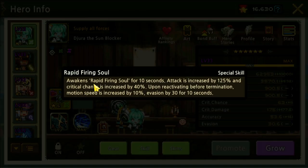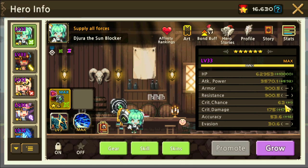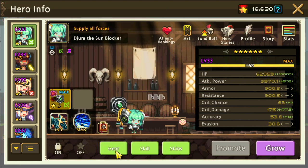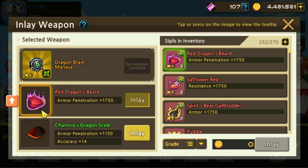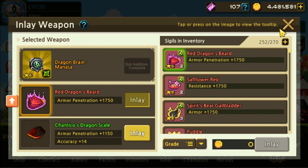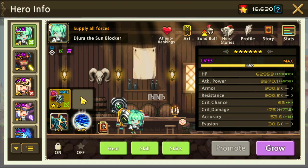I've given her the Rapid Firing Soul for the Archer skill — one of the best skills for crit chance and attack increase. Her crit chance is really high already at 64%. For options, I've given her two crit damage and more armor penetration on the five-star sigils — a bit more attack power and armor penetration, since she deals physical damage. Double crit damage works well because her crit chance is so high.